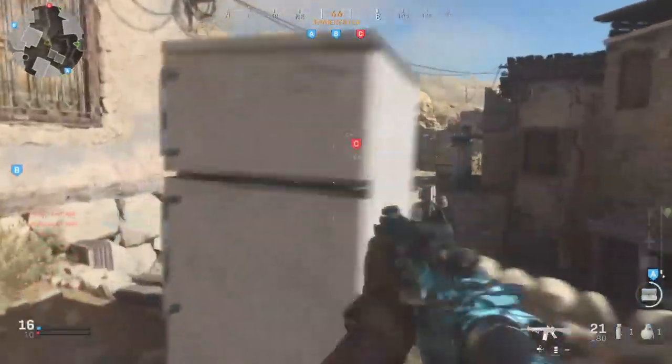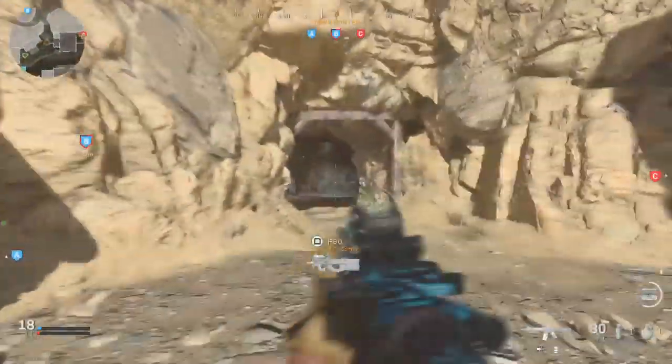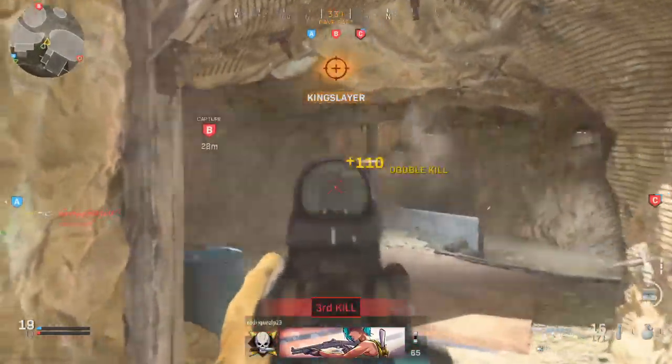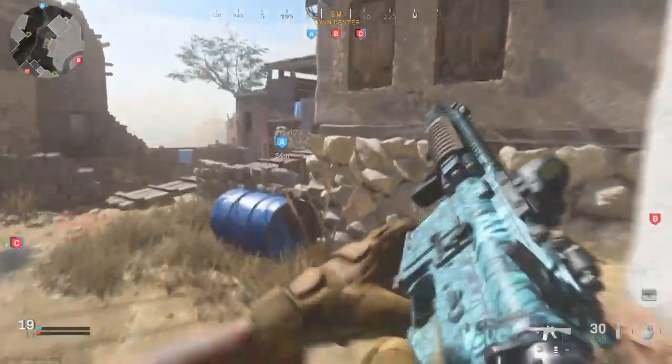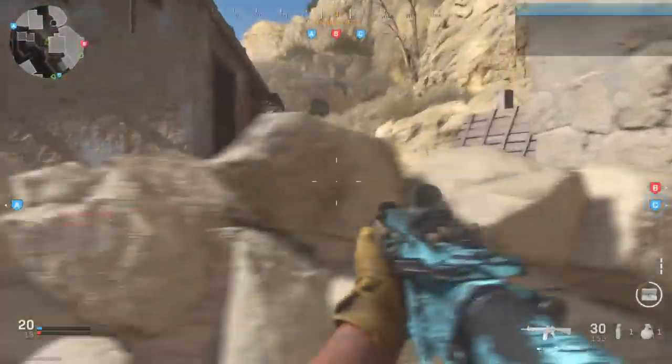Yo, what's up YouTube, it's your boy Bubz here back with a brand new video. In today's video, I'm gonna be showing you guys the first insane glitch in Modern Warfare, which is an account duplication glitch to dupe camos, blueprint weapons, perks, killstreaks, calling cards, and even emblems.